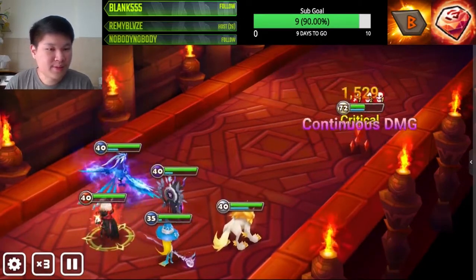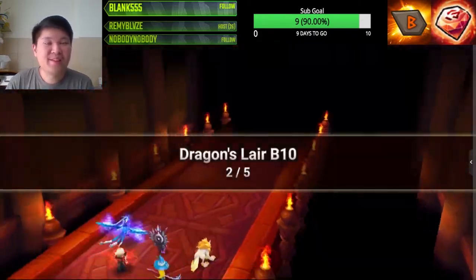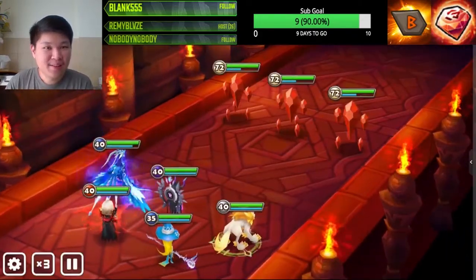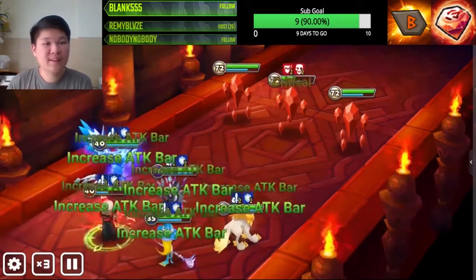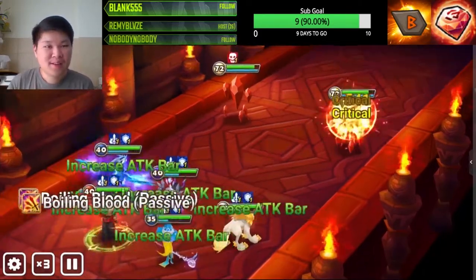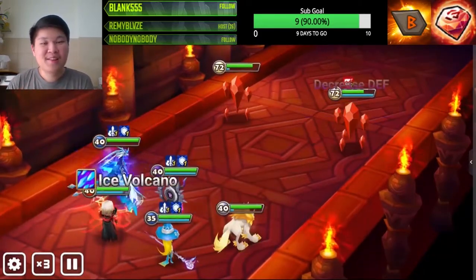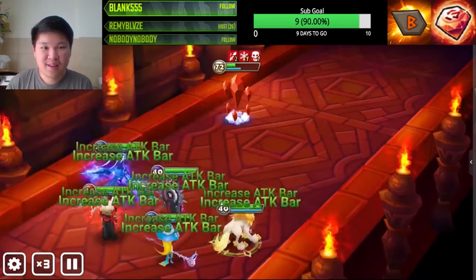The thing about the Water Phoenix is that since this is a fire elemental dungeon, she has an elemental advantage which gives her another 15% crit rate, on top of the 15% from awakening. Therefore, no matter what, your Water Phoenix in this dungeon is going to have at least 45% crit rate naturally — not bad at all.